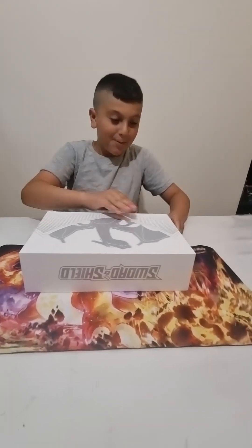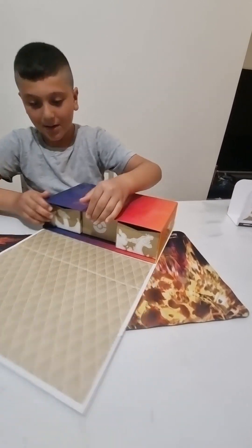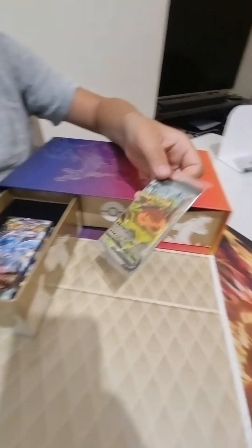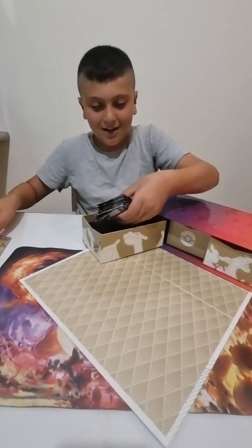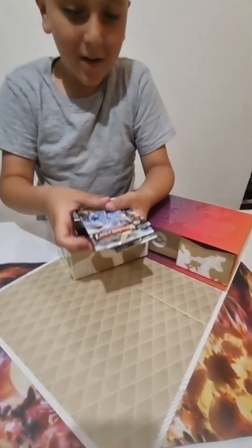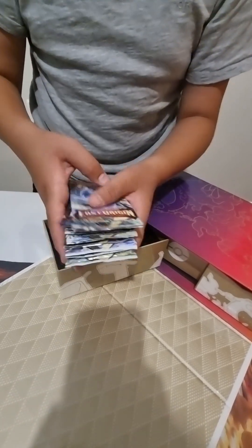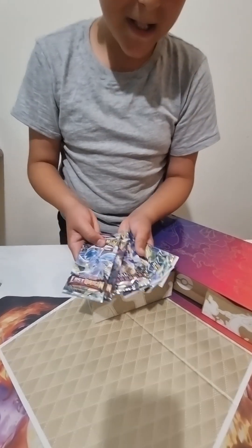Okay, so I put the play mat down and now I'm going to be opening it up. Oh, the first drawer. I'll show you guys later, just get in with the packs. Whoa, this is so cool. I've got Lost Origin — two Lost Origin, three Astral Radians and three Brilliant Stars, packs in the first drawer.